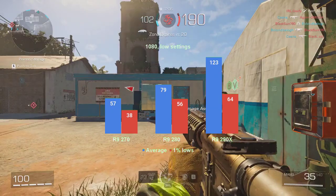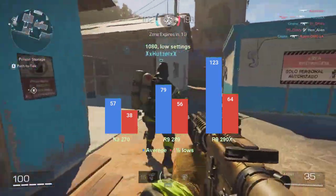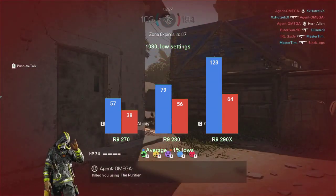As for the R9-270, it averaged 57 FPS and had the 1% lows in the high 30s. While definitely far from the best gaming experience, it does provide a bit of hope for how the card could operate at 720 resolution, or at a render scale of about 70%.